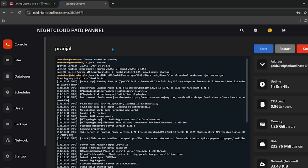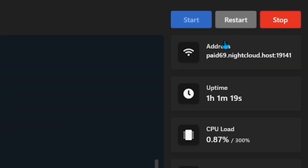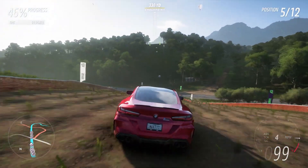Your server will now be created. Click on your server and you will see it is ready to join. Start your server by clicking the start button. The main IP or server address is shown on screen, and at the end of the IP you can see the port of your server.